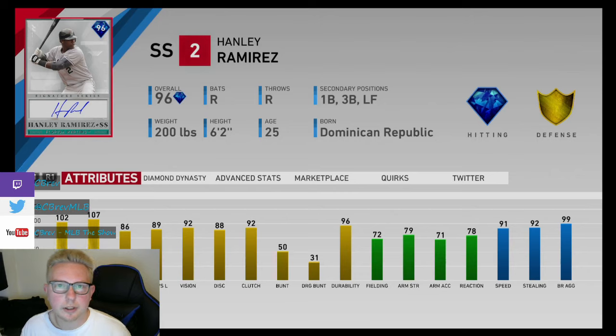This card is definitely more of the hitter type. A couple positives: the 92 vision didn't seem to hurt him at all. It was still pretty easy to have high exit velos if you put the bat on the ball, which is good — you always want to see that.